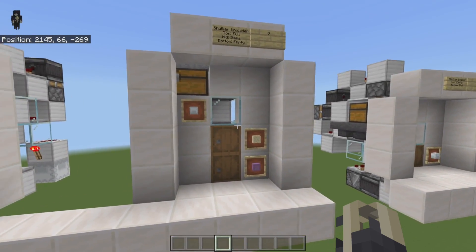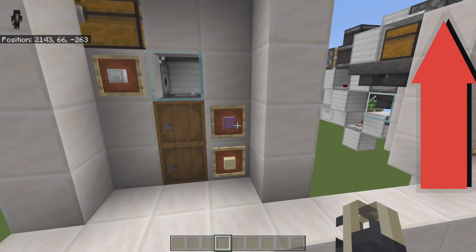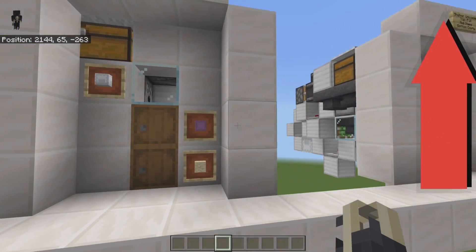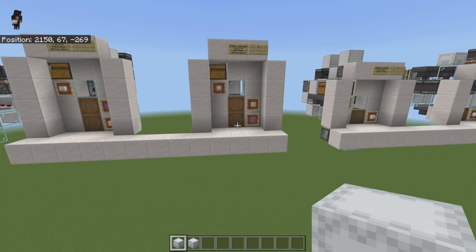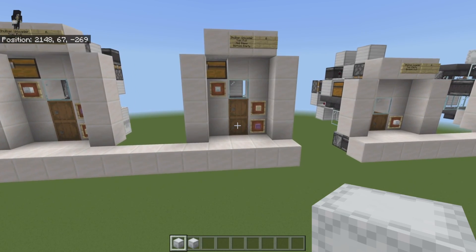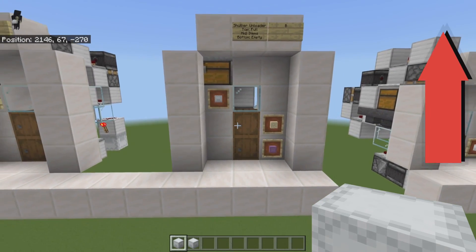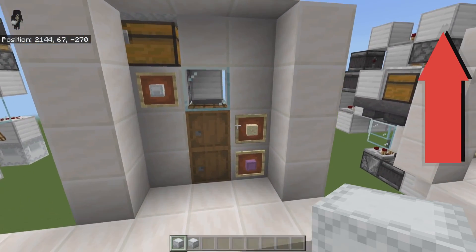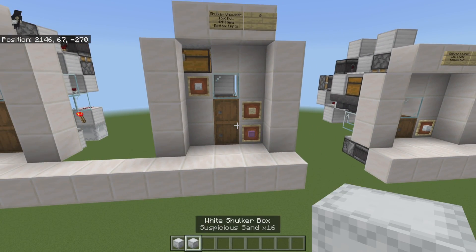This is version B, which means there is also a version A. The version A loader takes your shulker box and puts it in from the top, while version B takes it from the bottom. Some farms and machines you might use this on include a furnace array or a storage system with a sorting system, so it would sort all the items and send your shulker boxes to another area.